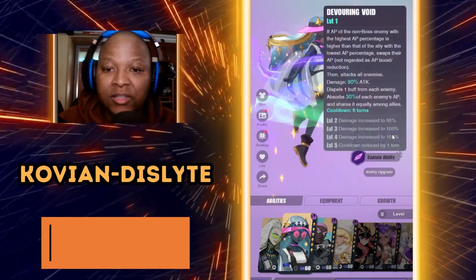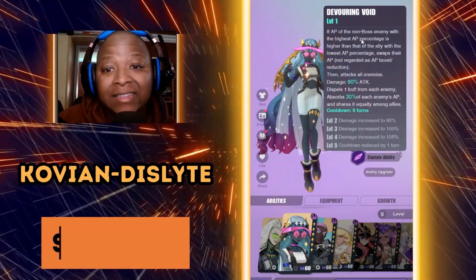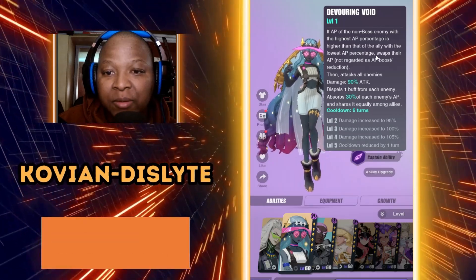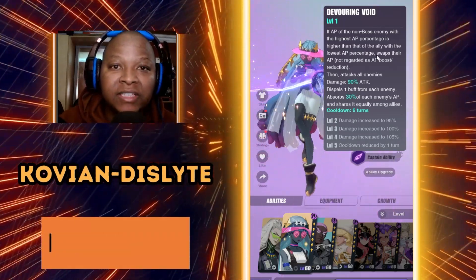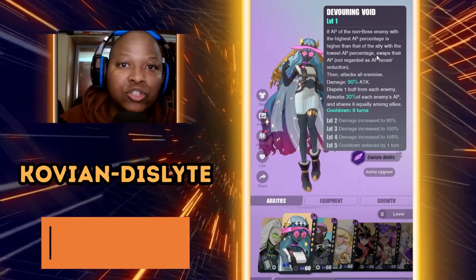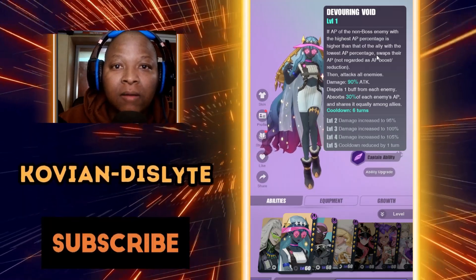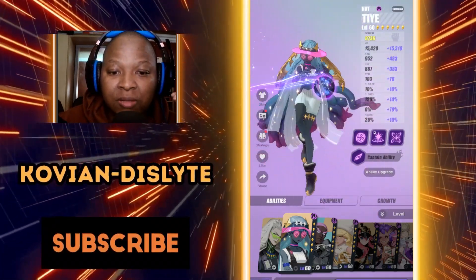With the new TA, it actually reads this way: if the AP of the enemy with the highest AP is higher than the AP of your ally with the lowest AP percent, you can swap them. This gives you way less control. Sure, you can control it using AP, and I'll show you in which case these things can be very good or very bad.